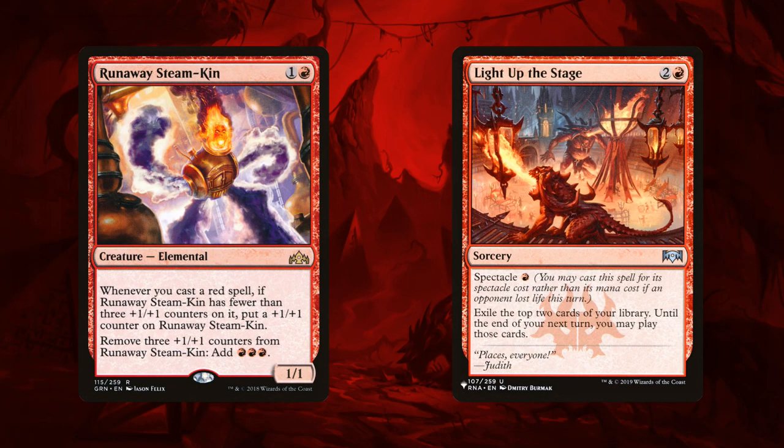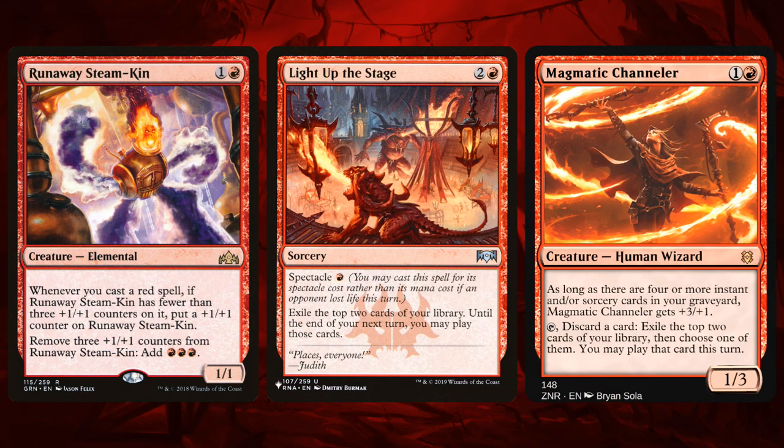Moving on to the Chandra deck, we lost two cards to rotation: Runaway Steamkin and Light Up the Stage. What's funny is we kind of have a replacement for both of these in the form of Magmatic Channeler — it can be a two mana 4/4 just like the Steamkin, and it lets us dig for more gas just like Light Up the Stage, so it's basically Steamkin plus Light Up the Stage in one card. It's not exactly the same — it's not going to be a 4/4 all the time, and we have to tap it to get the cards which means we can't attack with our 4/4. I probably wouldn't play more than one copy but I do think one copy is fine especially in this deck.